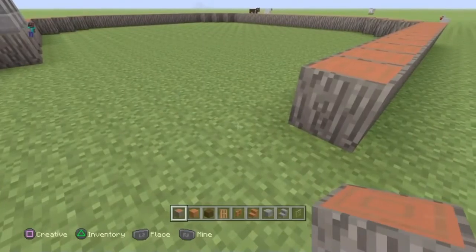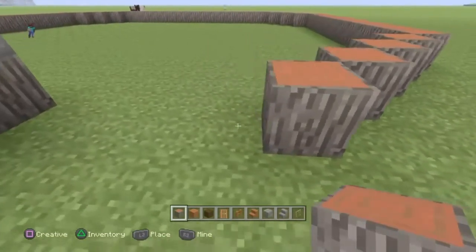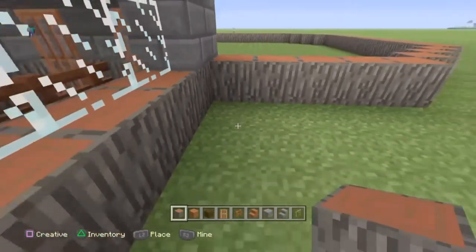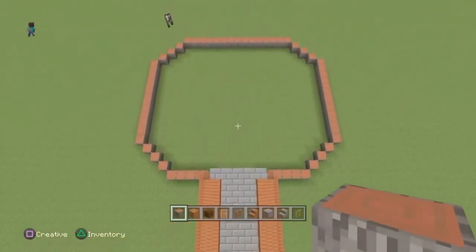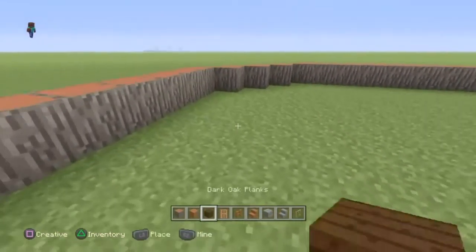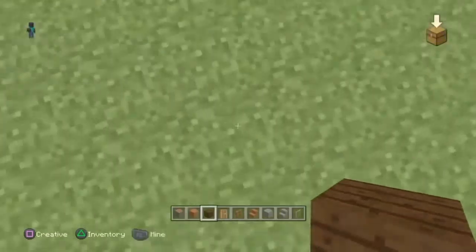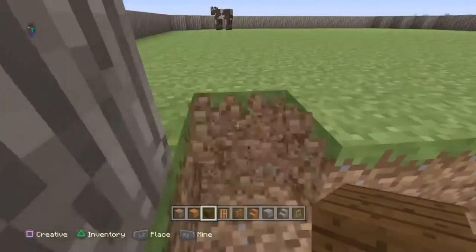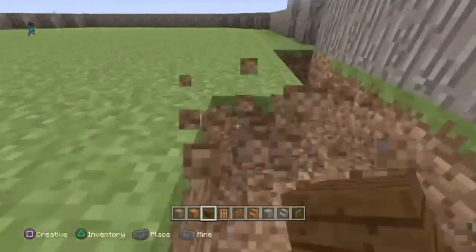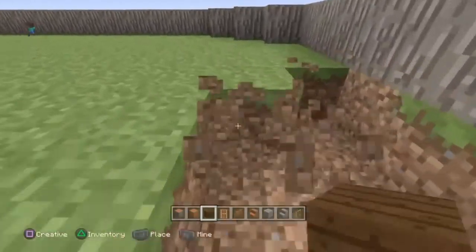We'll do the same thing again for the last time — one, two, three, four and go along. So now you've got the main structure. Once you've got that, all you've got to do is get the dark oak planks and fill the whole area in underneath. Mine all of this out and then fill it in. I'll get back with you once I've finished that and we'll begin the next section.